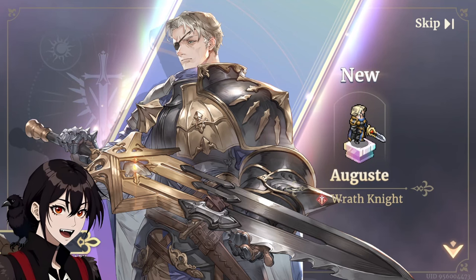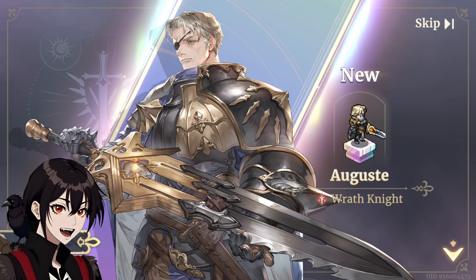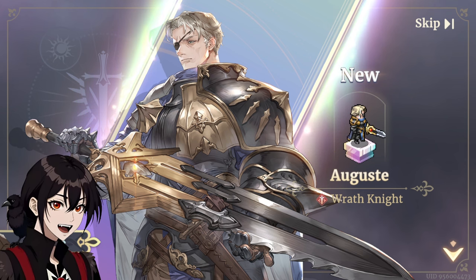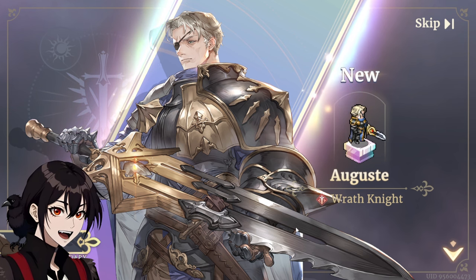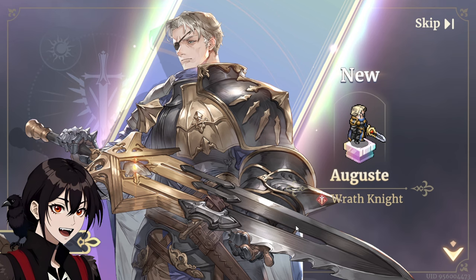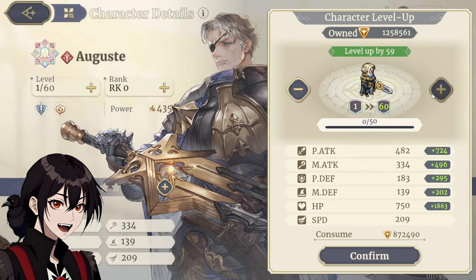Well, well, well. So Auguste finally dropped today. I wanted to do a couple of pulls just to try my luck, and looks like I did get a little bit lucky. I've seen he does a ton of EWI damage, he's got a nice skill that swaps three times, so let's get you up to 60, let's get you up to speed.